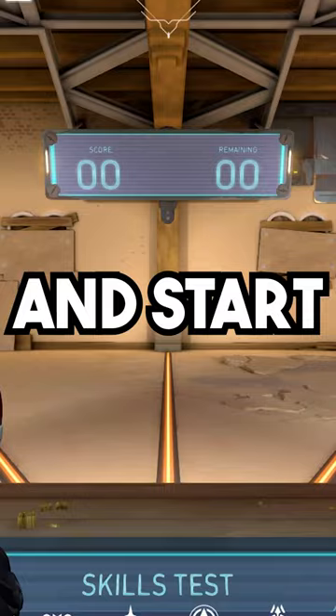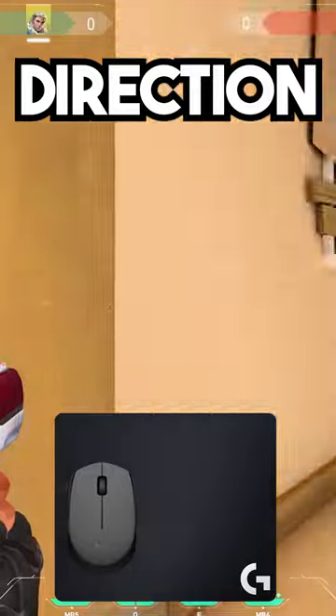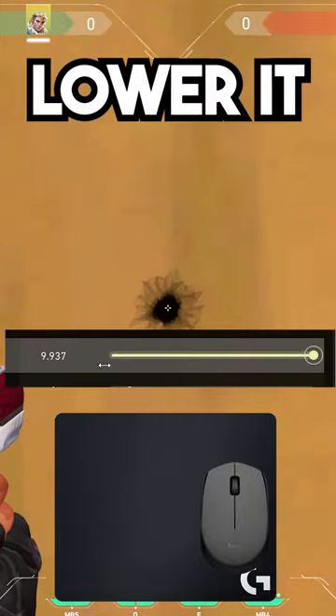First, go to the range and start spinning your camera around. Not like that — put your mouse at the edge of your mousepad and move it to the opposite direction. If you didn't do a 360, lower it or make it higher.